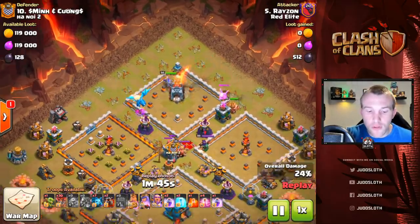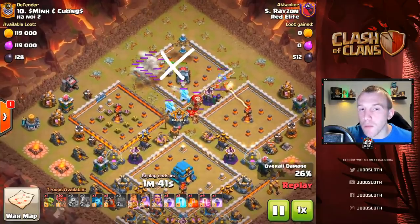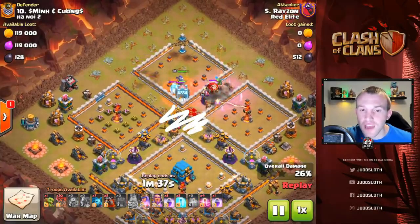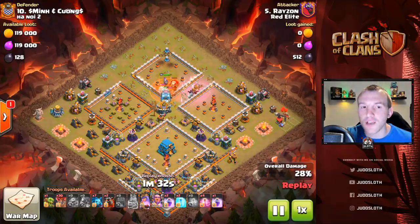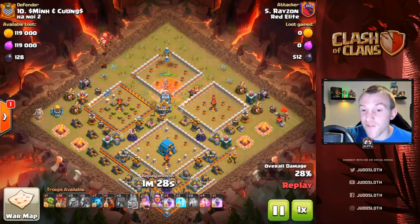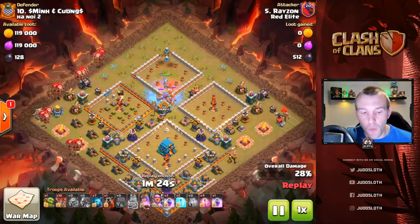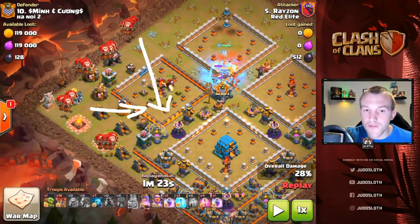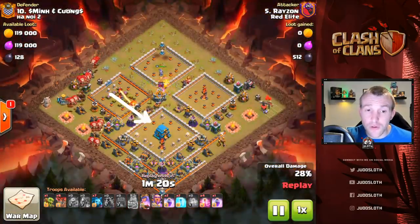Our kill squad comes into the north, and with that we're not only taking out this compartment — we're taking out the clan castle troops, the heroes, and the defenses in the middle. If you look at this from a zoomed-out position and try to visualize what we're doing, we're taking out one quarter of the base, in fact even more than that because we're getting into the center. Essentially you're taking out one of the corners. We then have the Lava Loon coming in with a good spread of the loons — you could use any strategy coming through here.